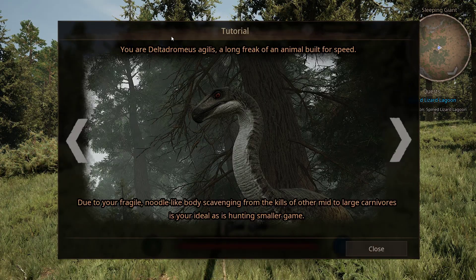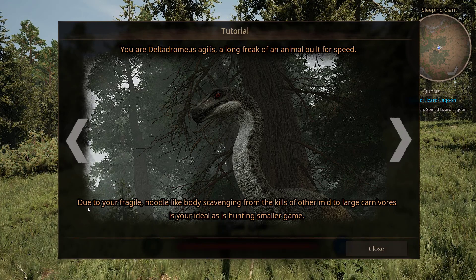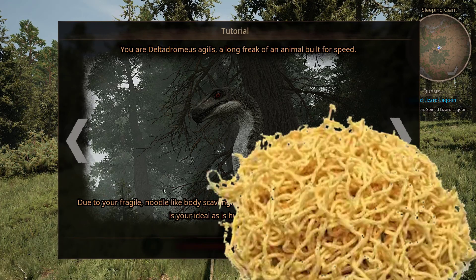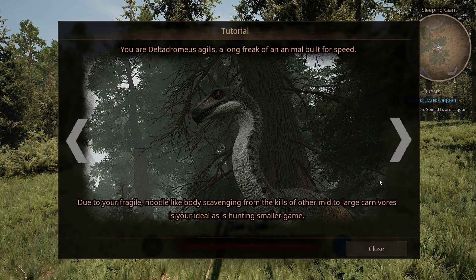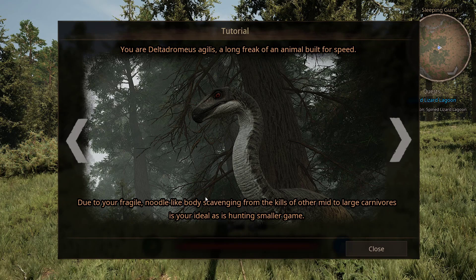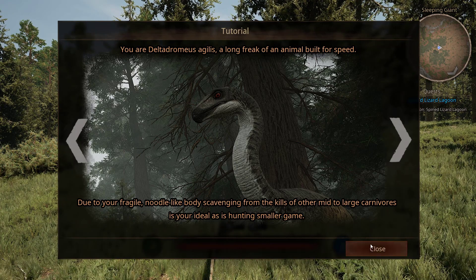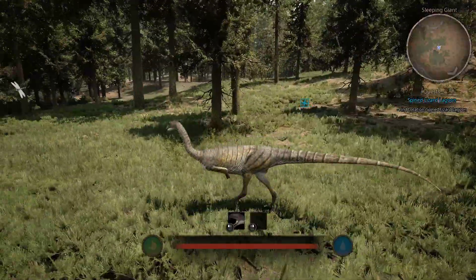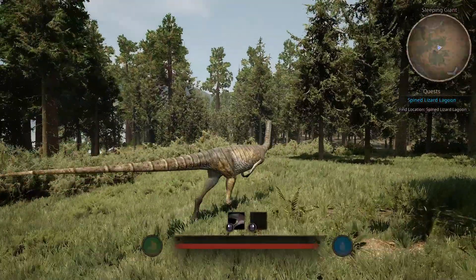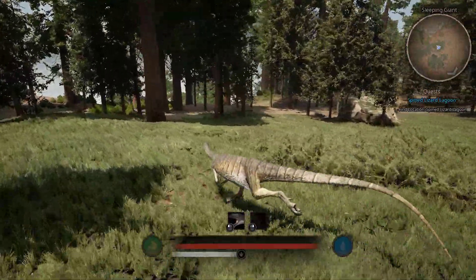You're a Delta Dromaeus agilis — a long freak of an animal built for speed. Your fragile, noodle-like body is suited for scavenging from the kills of other mid-to-large carnivores, as well as hunting smaller game. For this mod I didn't pick any modern map, I just took the original.